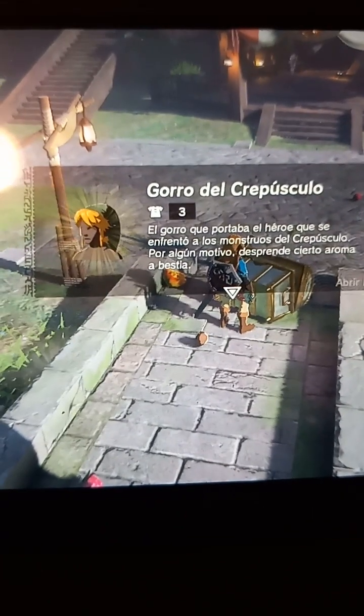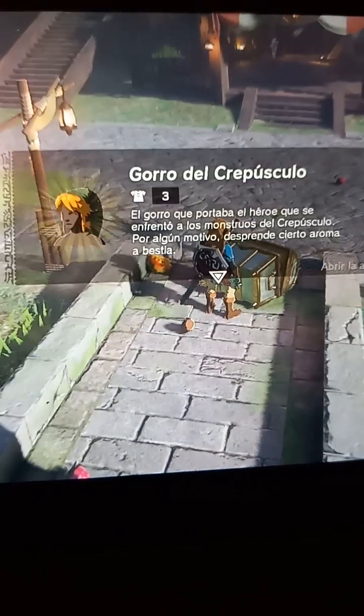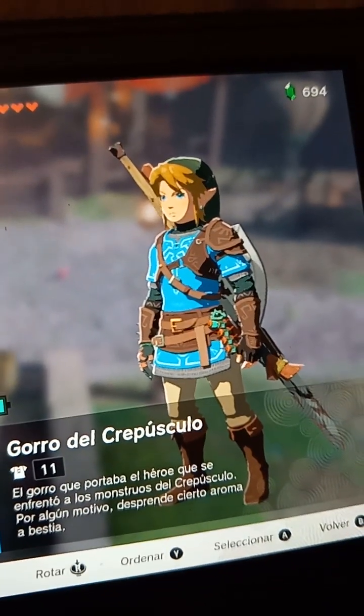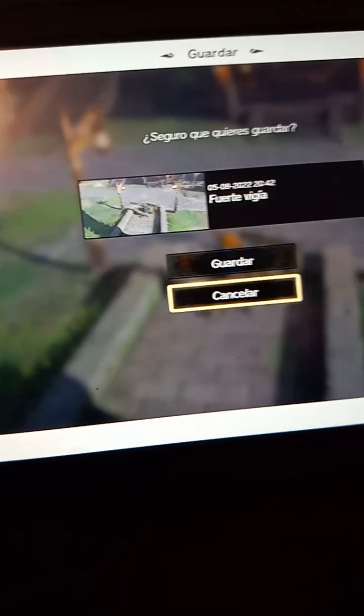Continue loading and doing the same so you get the item that you want. We got at least one item of the costume, so now we can save it, and now we're going to get the full outfit itself.